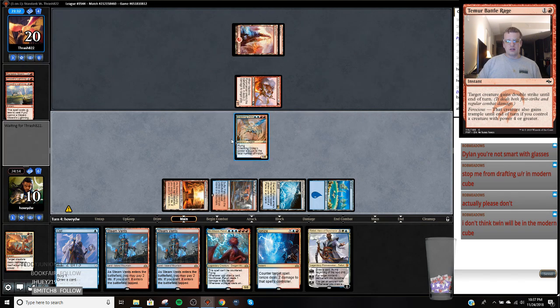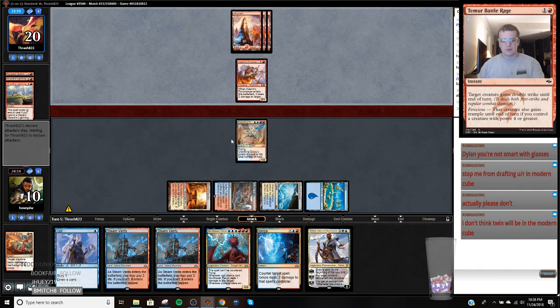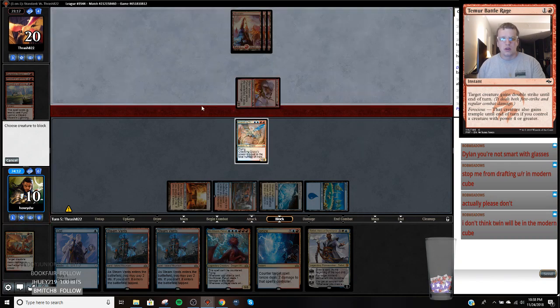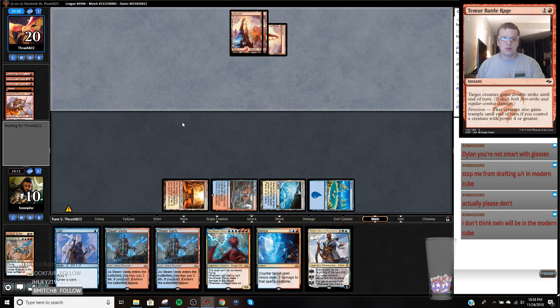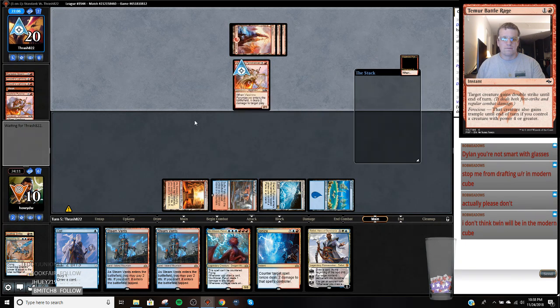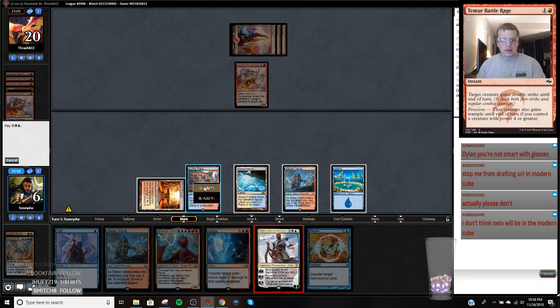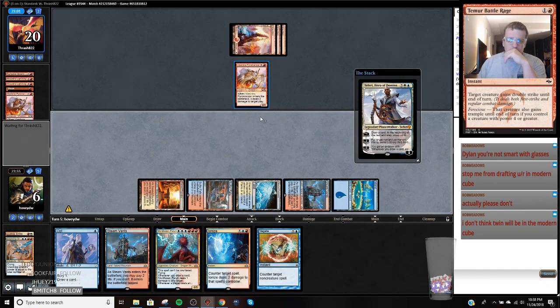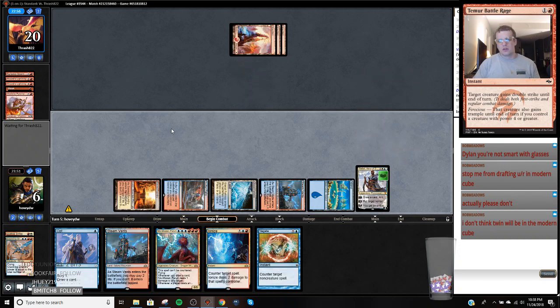Down ten. We have a game plan, we just have to make it there. Definitely just blocking - they can't kill it with a Chain Whirler. That's a shock, that's fine. I kind of want to just play Teferi and tuck this. We're getting a little dangerous with life total, but I will gladly trade this Teferi for a burn spell. Trade it for a Chain Whirler doesn't feel great.